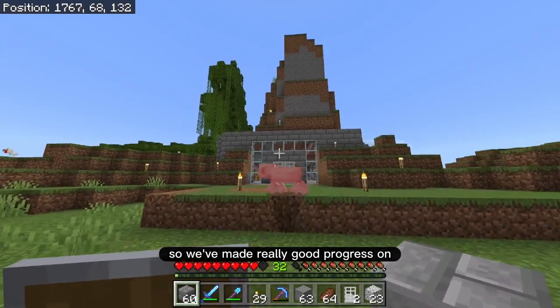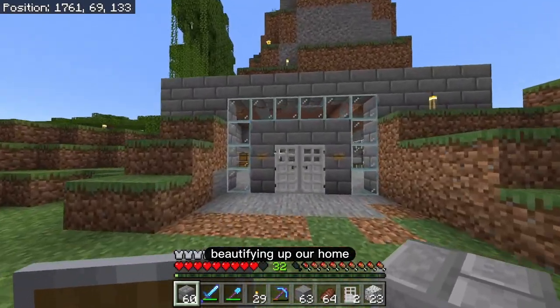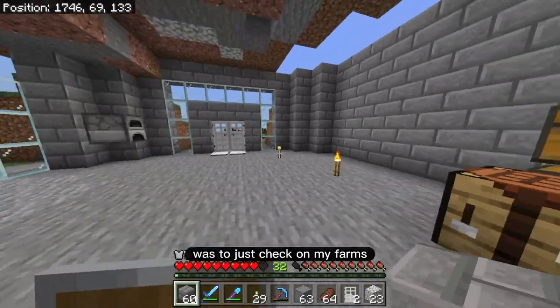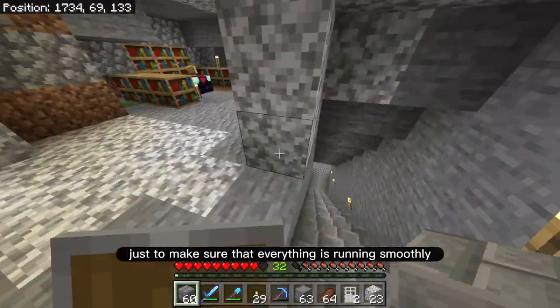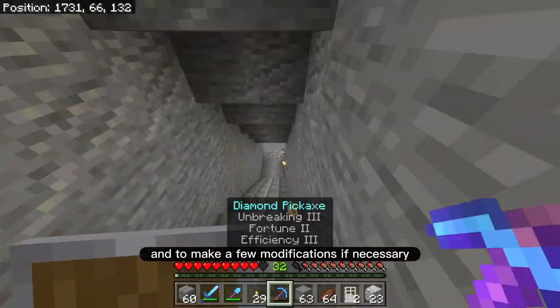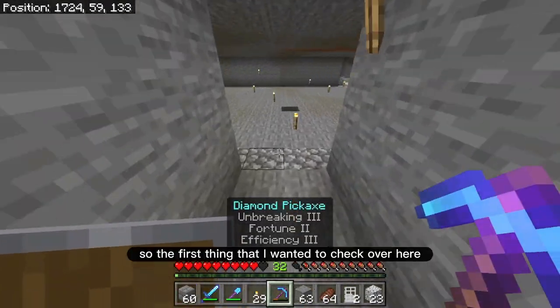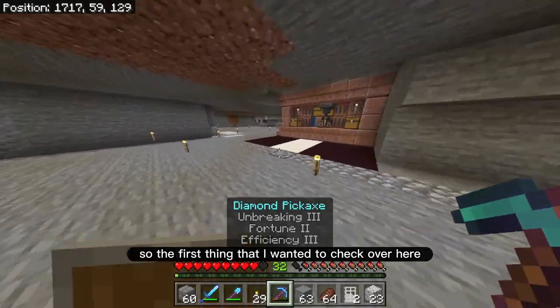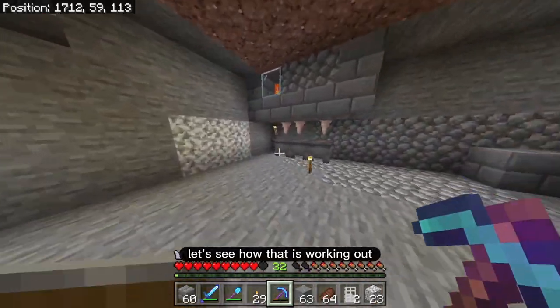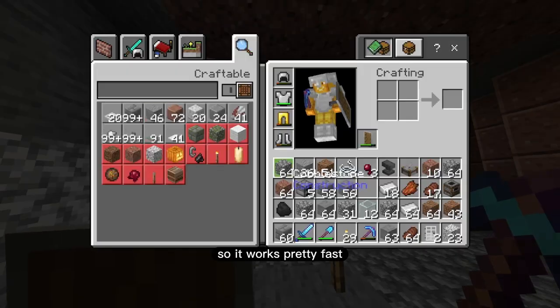We've made really good progress on beautifying our home. What I wanted to do was check on my farms to make sure everything is running smoothly and to make a few modifications if necessary. The first thing I wanted to check is my lava farm — let's see how that is working out. It works pretty fast.